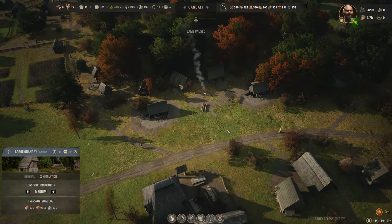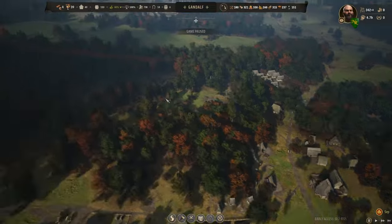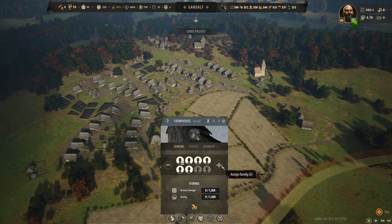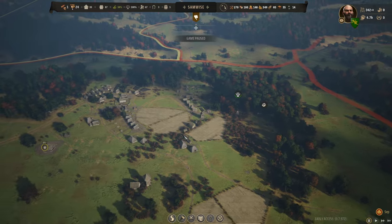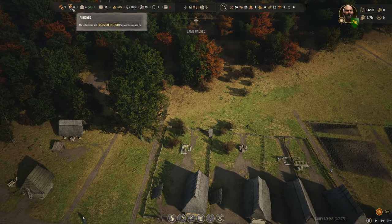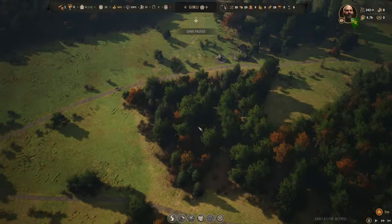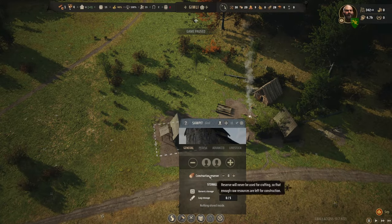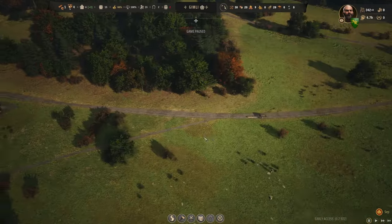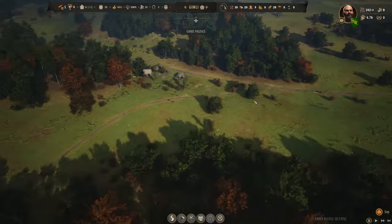I'll leave it paused because I want to get a bunch of fields set over there and I need the last 10 weeks before snow hits to do that. We were trying to get planks last time and only have five. Over here we've got four families left — let's put two in there to help out. Over in Gimli, four families are working, one is building. Nobody's in here for the berries, so that one's done.